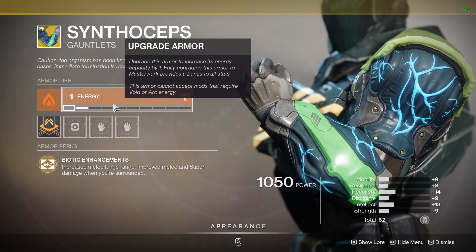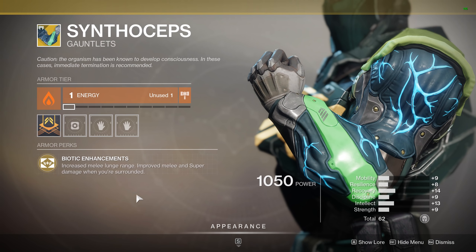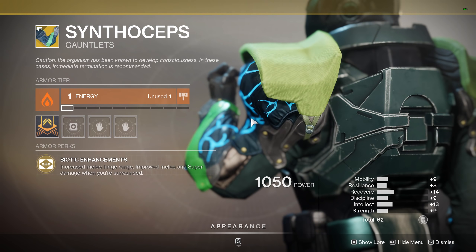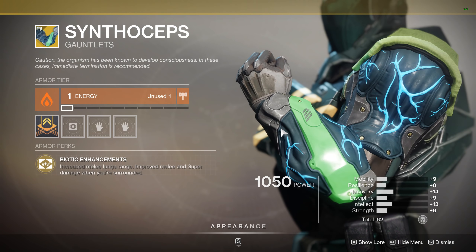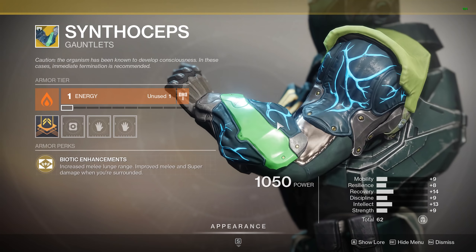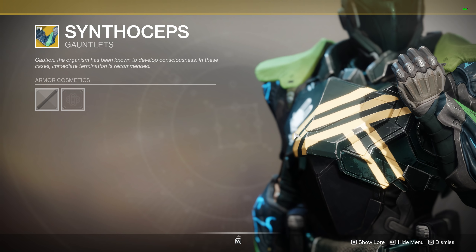Synthoceps for the Titan — we have the Solar affinity, 62 stats, so slightly lower than the previous set. Bionic Enhancements is the armor's perk: increased melee lunge range and improved melee and super damage when you're surrounded. Very powerful especially inside Crucible — if you're surrounded by multiple targets you can pretty much one-hit melee most of them. It works really well with things like One-Two Punch shotguns in PvE as well, so a very versatile exotic across all game types. If you don't have it, most definitely come grab it if you like to punch things in the face.